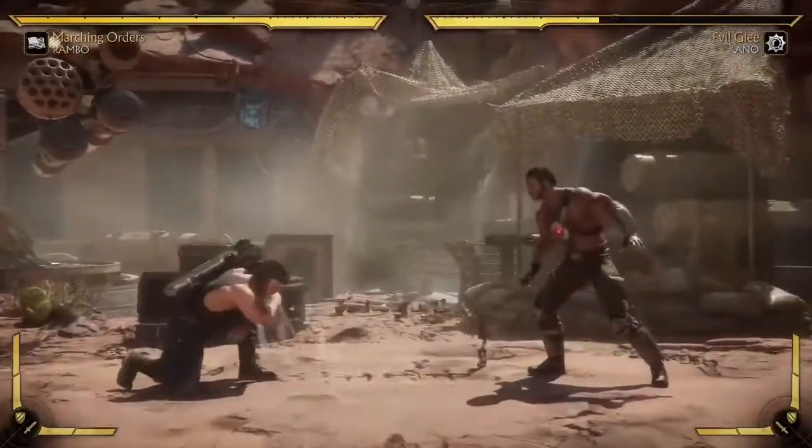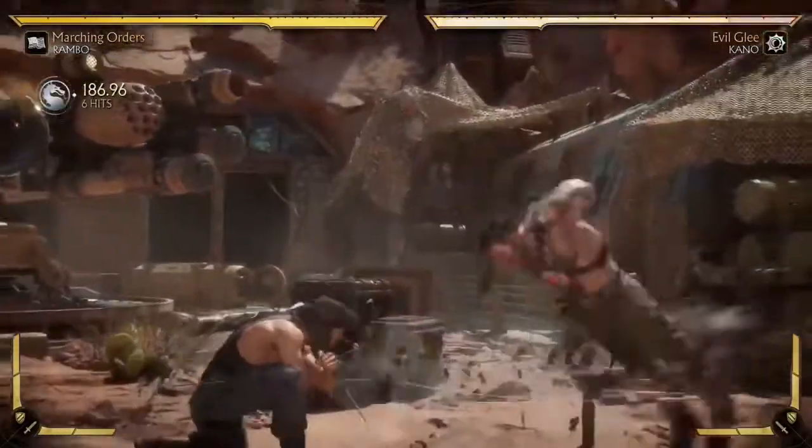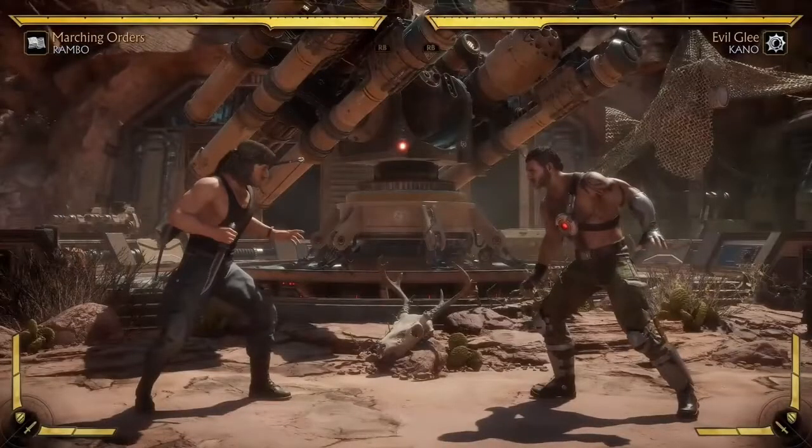Then he has this tripwire, which I think is the crux of his space control. It's really fast, he has a close and far version, and it's low. It pretty much forces the opponent to either walk in slowly or attempt to jump. Dashing is really risky — basically, if they're moving, they're going to get hit and knocked down. After the hit, he can go into arrows, advance, or do it again. It's kind of the move that makes you just sit still and look out for it — the main move that ties everything else together.